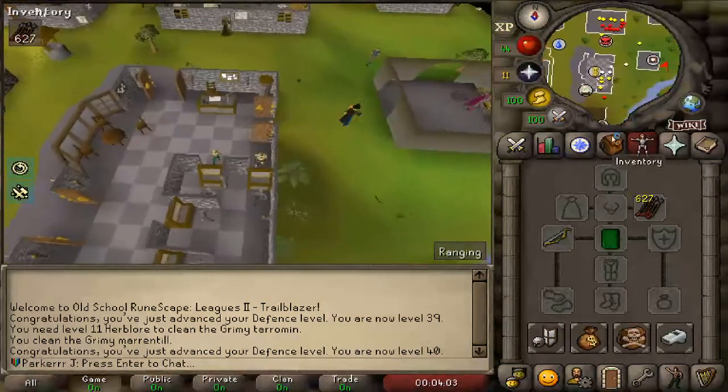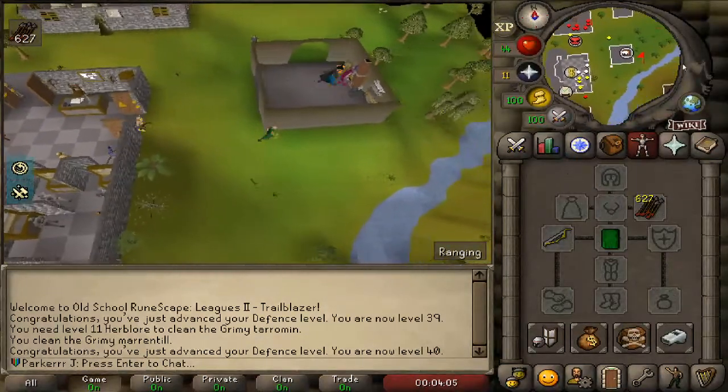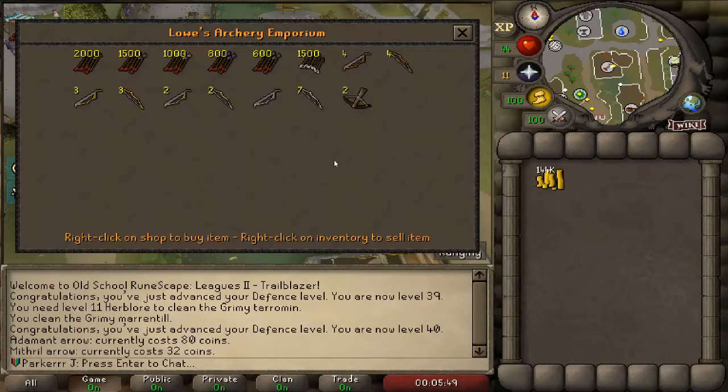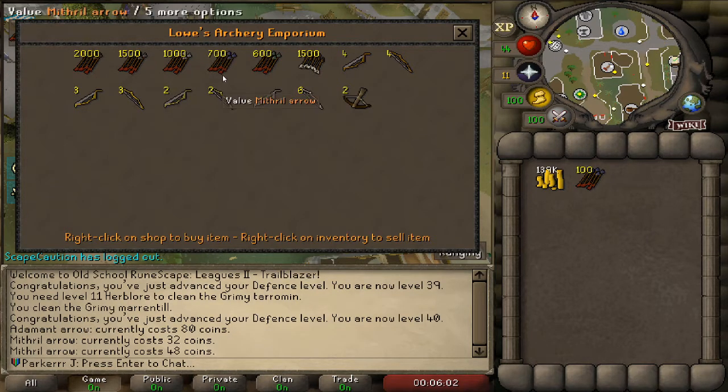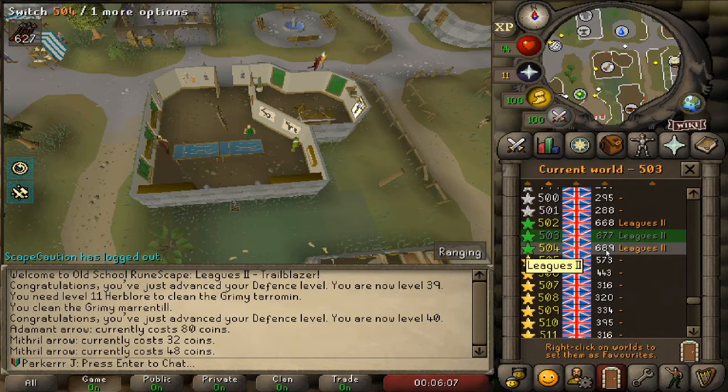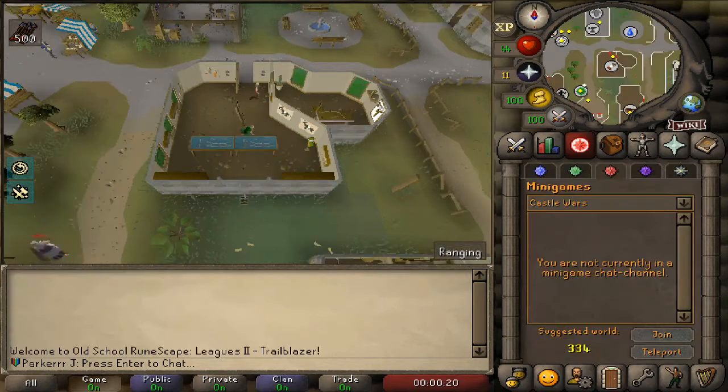These iron arrows aren't cutting it - I'm basically hitting nothing. I'll run over to the shop and look at arrows. They cost 80 coins each and the price goes up when you buy them, so I'm going to hop worlds and buy 100 per world to get about 500 mithril arrows. That's going to be way better than iron. Got my 500 mithril arrows and I'm heading back to Castle Wars to continue the ogre task.